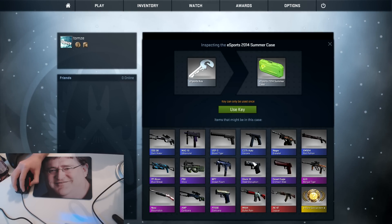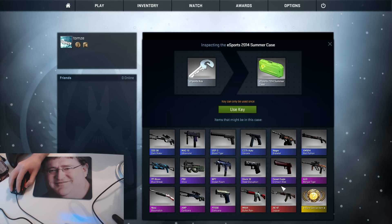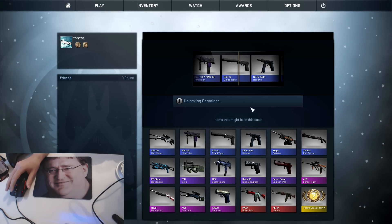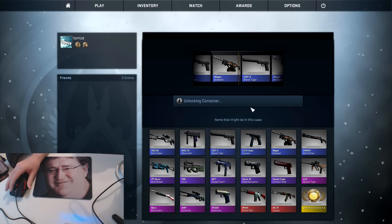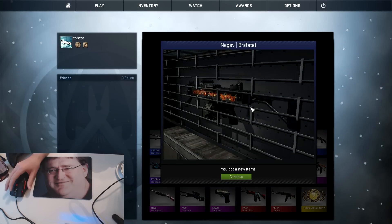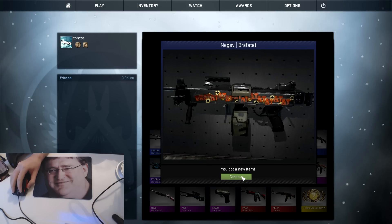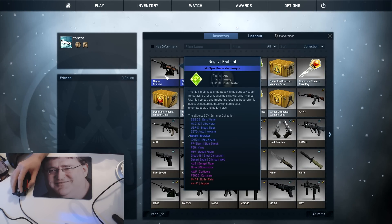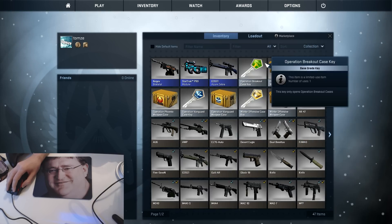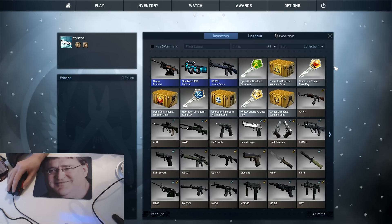Up next, the Esports Summer case. I did the Winter one so now let's do the Summer one. The Ocelot and Corsair would be okay, the Jaguar is probably the most valuable, and of course the Bengal Tiger I'd like for personal reasons. And we get the Negev. No words could describe that, Gaben. I mean, you really outdid yourself on that one. It looks pretty cool — too bad it's not worth a dime. Actually, it might be worth a dime.